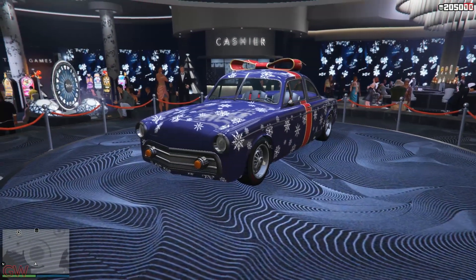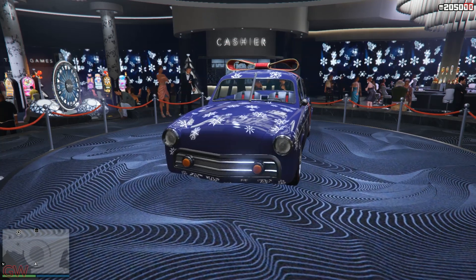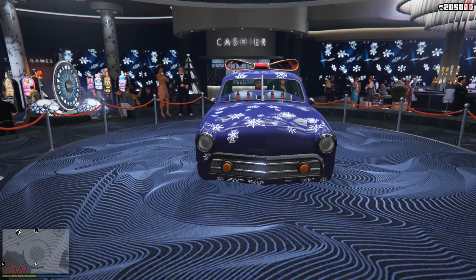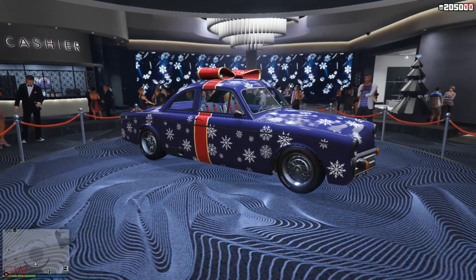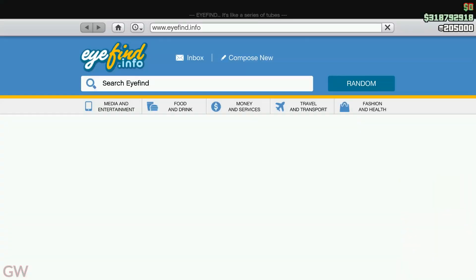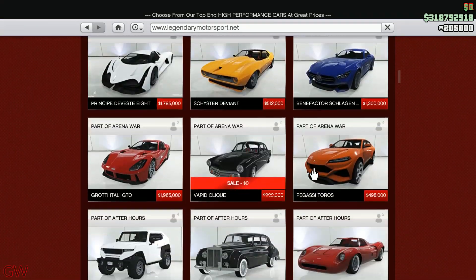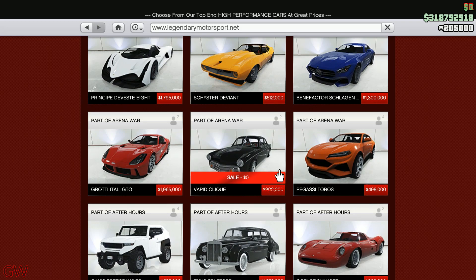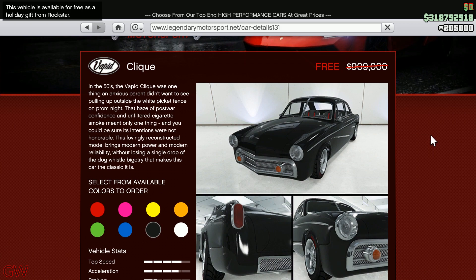It is an old classic car which we got in the Arena War DLC, almost about a year old, so nothing too crazy — it's just an old classic slow car. It was actually available for free during last year's Christmas Day as part of the holiday gifts, so this vehicle was absolutely free for everyone who logged in on that day, as you can see at the top left corner of the screen.